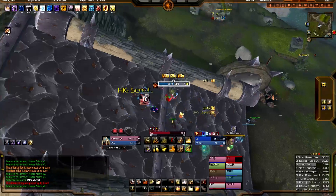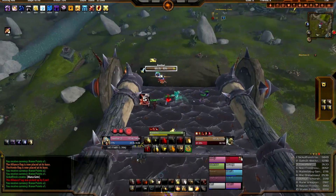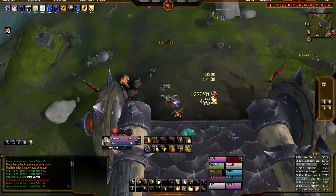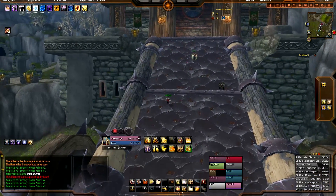Let's get on this shaman. Just look at how fast I'm actually generating my Holy Power — it's pretty impressive. I have to actually change my spec now because I really don't need Eternal Glory anymore, or even Guarded by the Light.